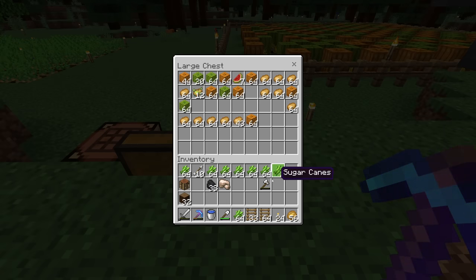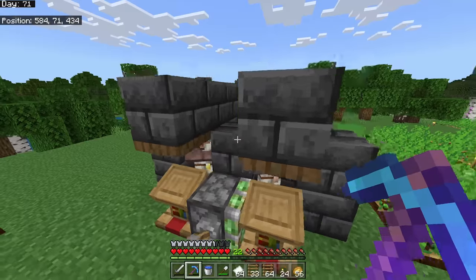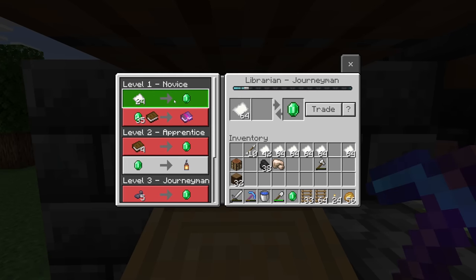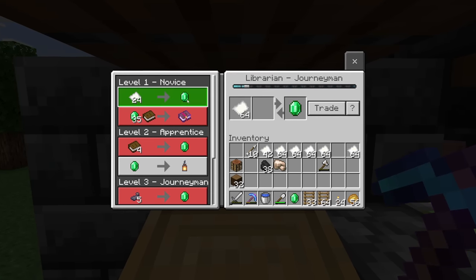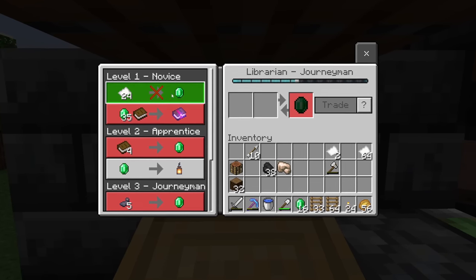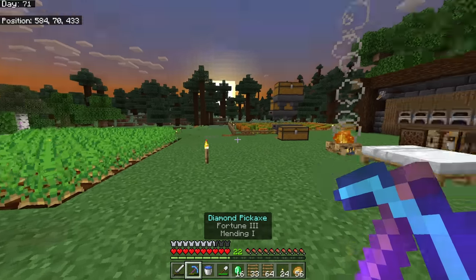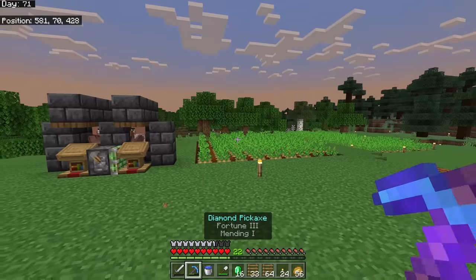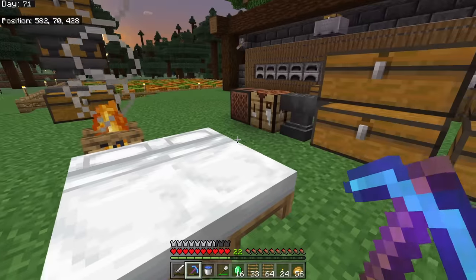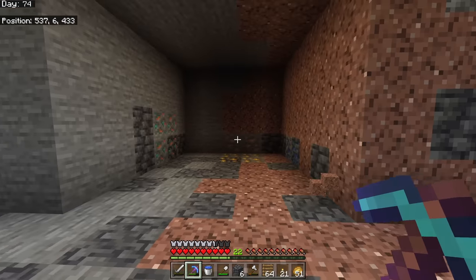I'll get all the sugar cane, convert it to paper, and use my villagers as a way to get early-game experience points. A pro tip from my video editor Moonstone: you can trade faster by right-clicking to trade, and it will constantly keep filling with whatever materials you have. We just max-traded, got a little XP on the pickaxe — it'll help us go longer. Later we'll trade with crops and other materials to make this whole process easier.